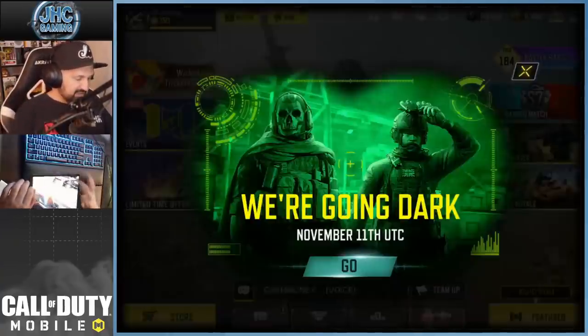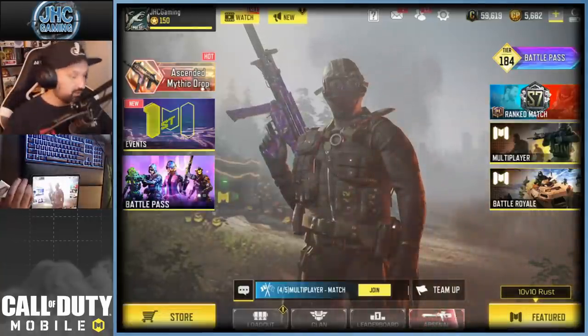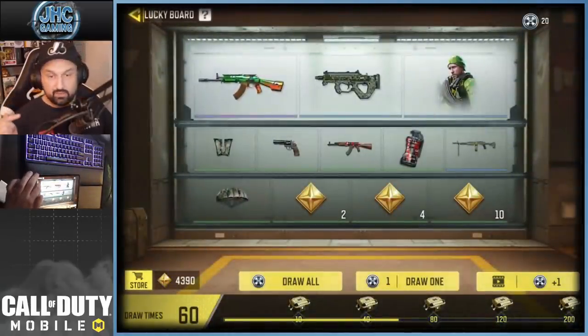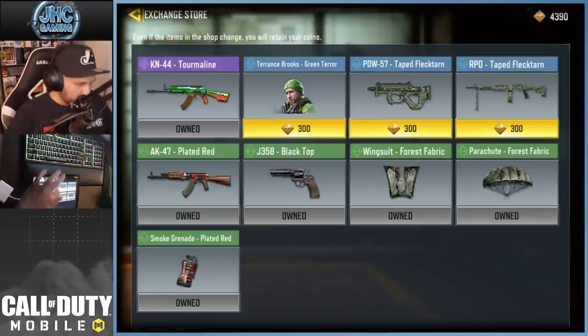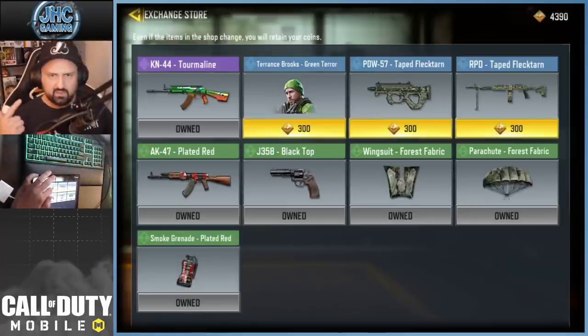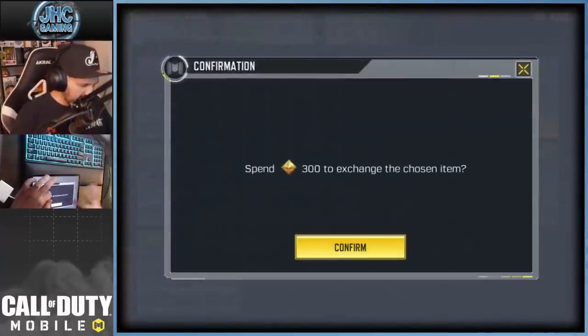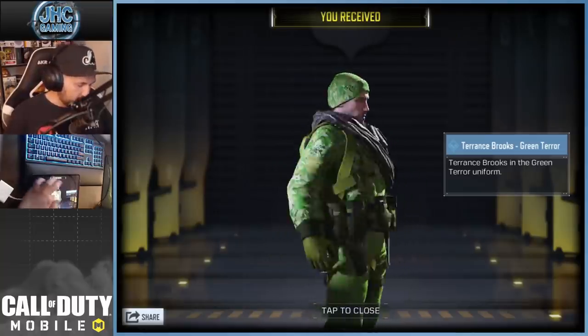We're gonna check it out. Also today, new season coming soon — they started doing ads. I want to show you something real quick: I'm gonna buy Terence Brooks right now because I'm done spinning for this season. I got all the gifts at the bottom, so I'm gonna save my spins for the next refresh. I'll skip the rare weapons at 300 each. Here's Terence Brooks — Green Terror. It's actually pretty cool, a bit too flashy for ranked multiplayer in my opinion.